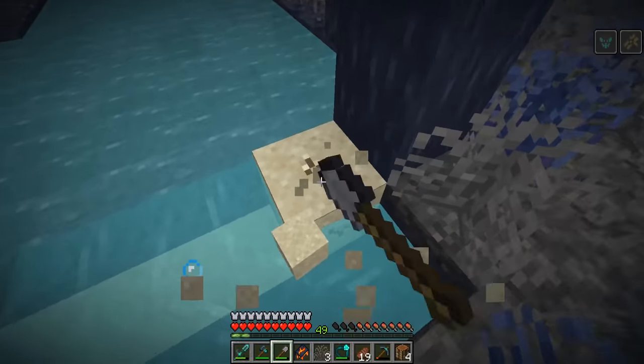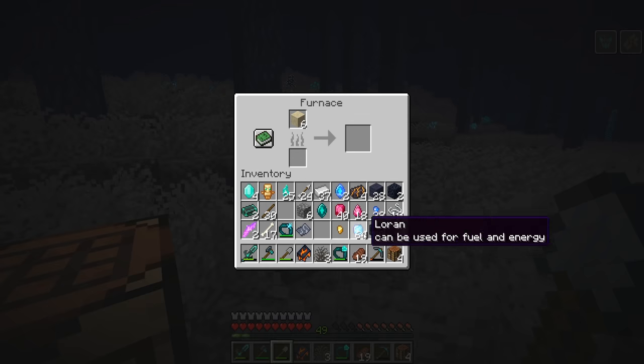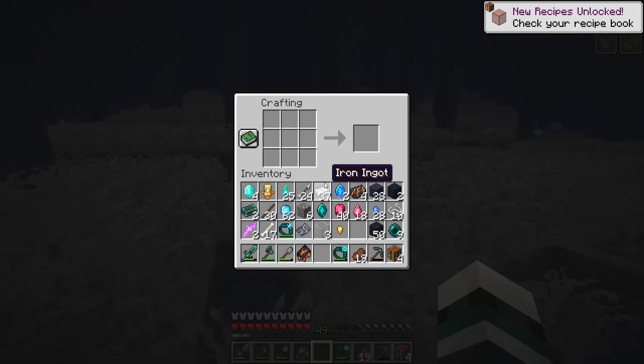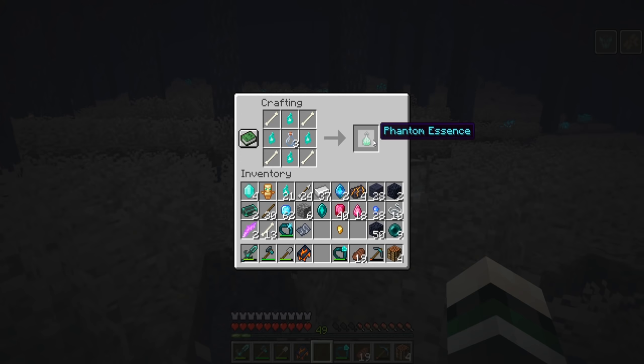It was time to really get working on my new armor. I got sand, which was perfect because I needed to smelt it for glass to make glass bottles. There were two very strong types of armor I was going for, and they were related to each other. I made the glass bottles, then used all the phantom souls I collected along with titan bones to make one phantom essence.